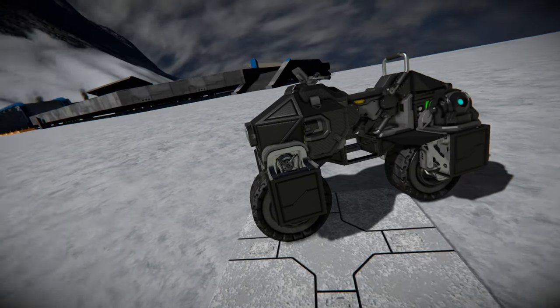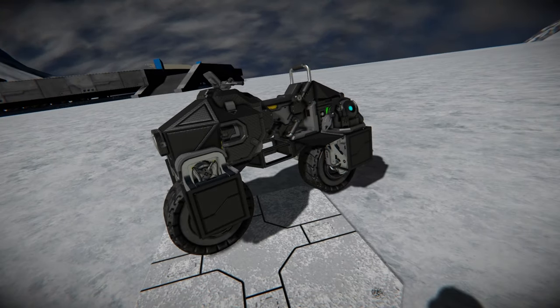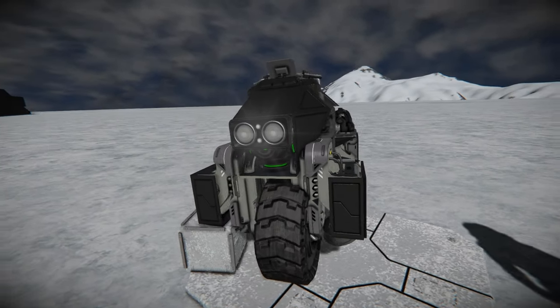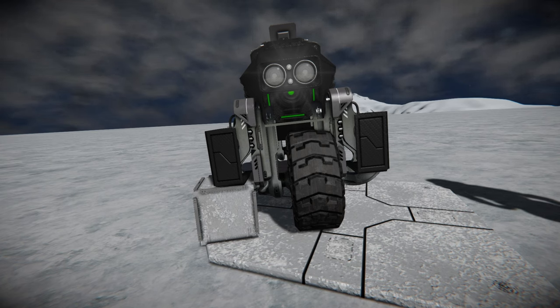We'll see that a bit later when we go around on a fancy racetrack that we found on the workshop. This is a very centralized wheel design and it's kind of hard to actually explain how this thing drives, so I just recommend downloading it and checking it out yourself, especially seeing how the wheels have been set up in order to make your own creations.